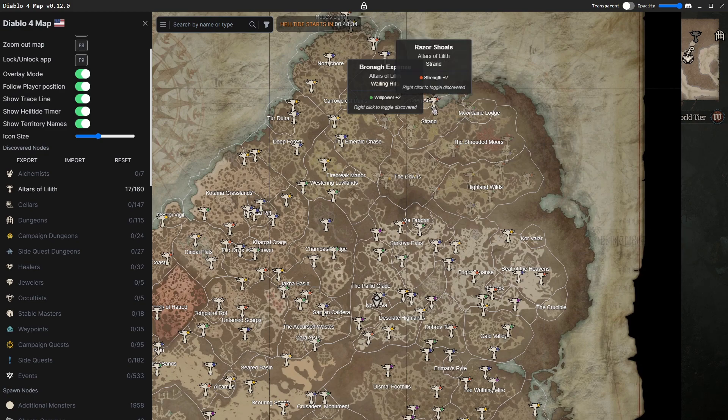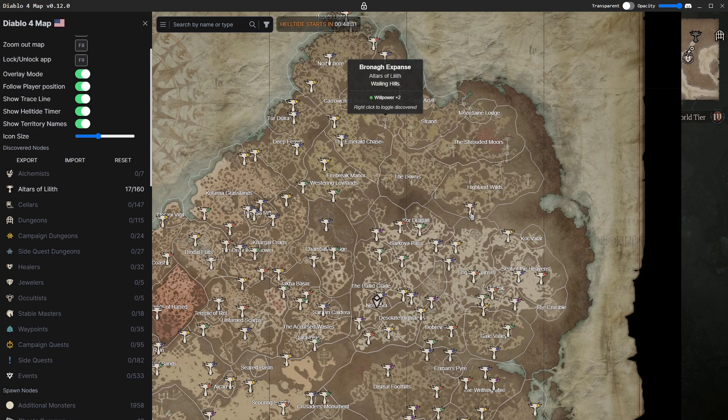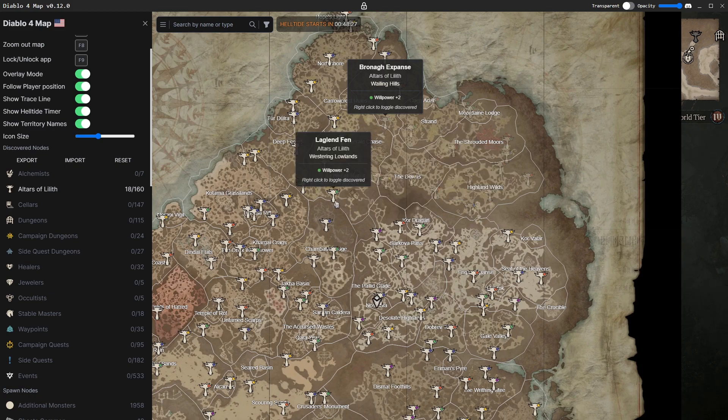It's going to remain saved until you manually go back in and check them — for example, on a new character where you need to find these altars again. If you left-click an altar it will highlight it, however it will not give you a waypoint to that altar. I read from one of the developers in their Discord that maybe sometime in the future they'll look at adding waypoints, but as of right now that is not implemented.